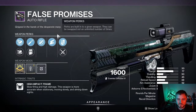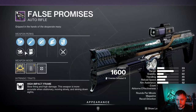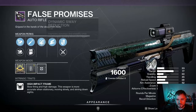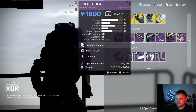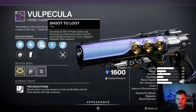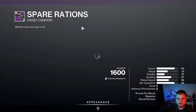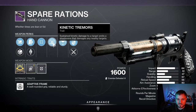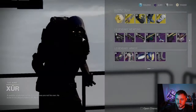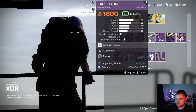Now we're going to look at all of the weapons and inspect all of them so you can see the rolls. We got a False Promises 360 RPM Auto Rifle with Dynamic Sway and Swashbuckler — that's an okay roll. Then we have a Vulpa Kula with Harmony and Shoot to Loot, just an average roll. Spare Rations has Kinetic Tremors and Moving Target this week, and obviously everyone's looking forward to that Midnight Kula coming out pretty soon.